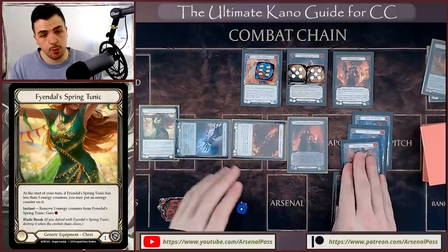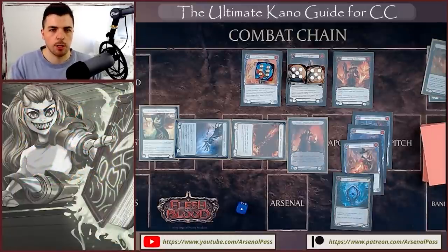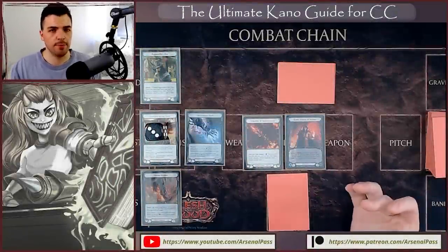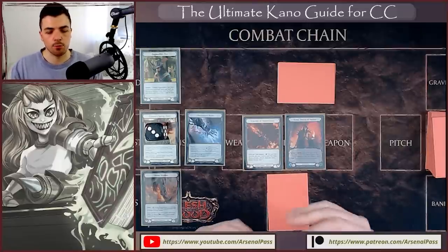Then we search for the Blazing Aether — the last piece of the puzzle. We let the last Kano resolve, get the Blazing Aether off the top, and play it for the 16 damage already dealt plus the extra six — that's 22, for a total of 38 damage. Without the Tunic resource but still hitting a blue off Ragamuffin's Hat, we'd be looking at 36 damage.